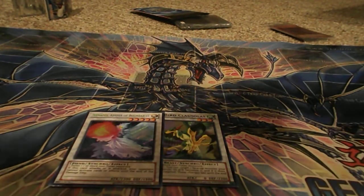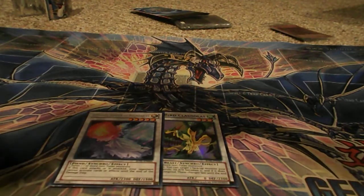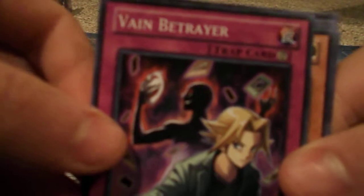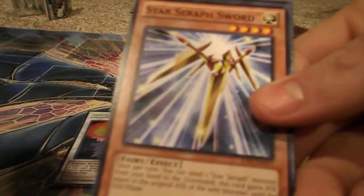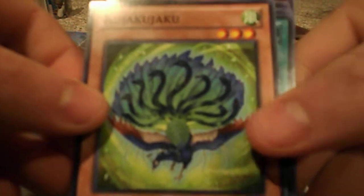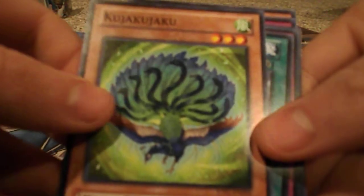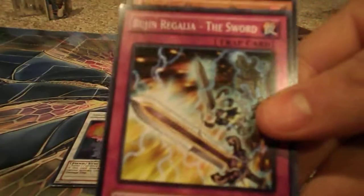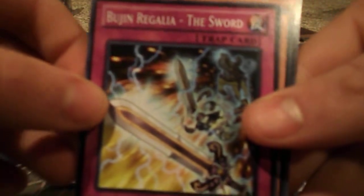Main Betrayer — this is actually a really good card. Basically if your opponent summons an Exceed monster they can't do anything with it. Star Seraph Sword, Bujin Regala the Sword, Super Defense Robot Monkey, and Umbral Horror Ghoul. He is a ghoul.